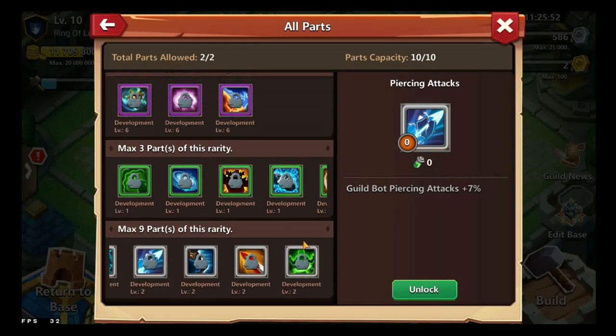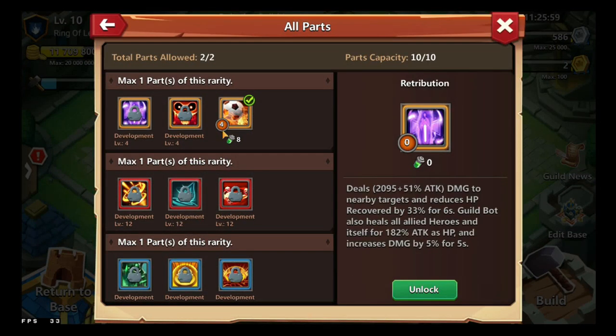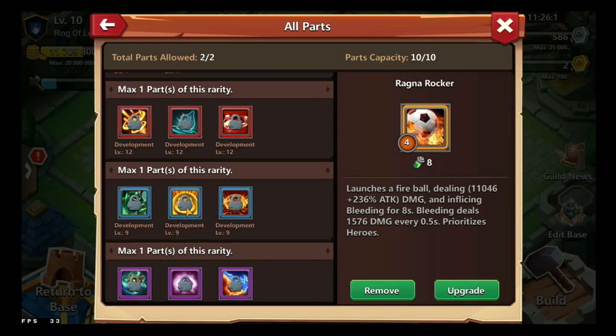These are all parts which you can get. It depends which one you want — I wanted the pangoli one because it bounces in between targets, but there's a mixture of choices.